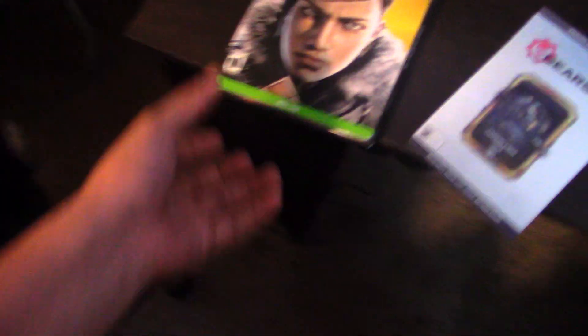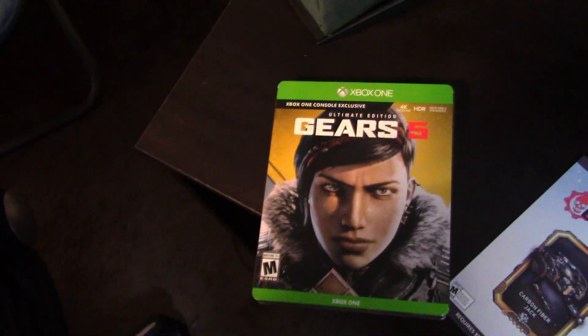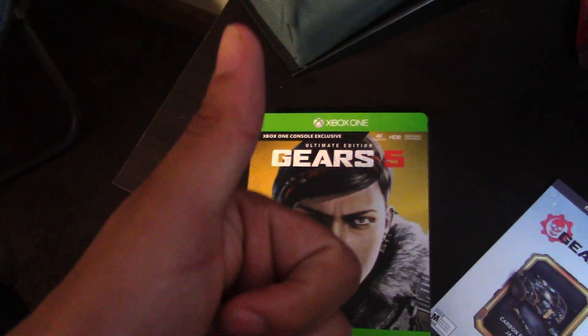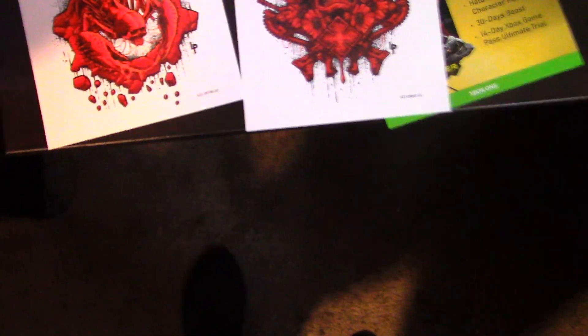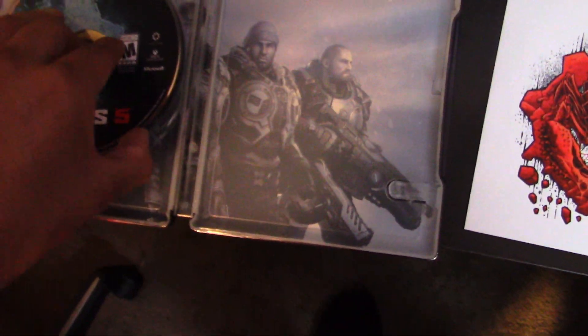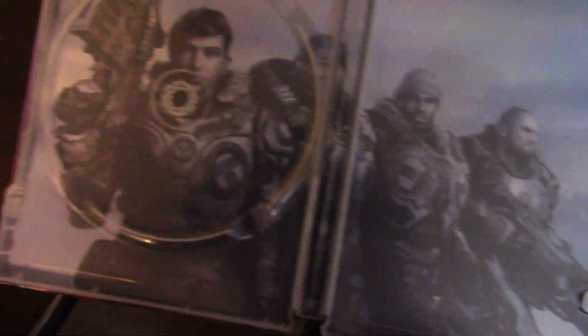Now let me deconstruct the game and show you guys what comes inside of it, just in case there's anything exclusive to the disc versus the digital version. I have got the case deconstructed. These are some badass stickers — it comes with two stickers. Obviously this one right here is Kait — that's the Hive Busters, if you remember from E3. There is the disc, and here is what goes in the back behind the disc.